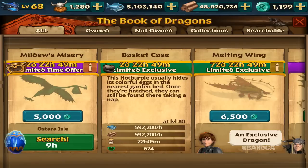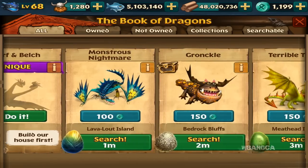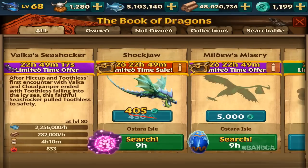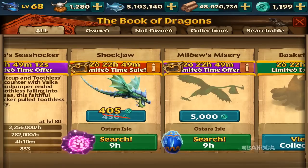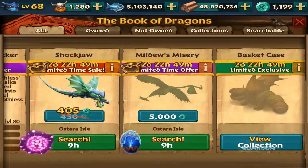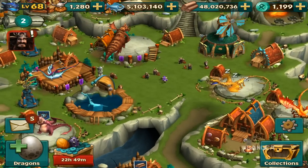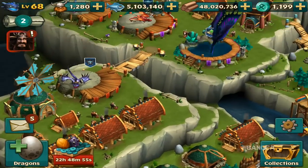You can get the Bookcase Dragon's pink rabbit now, so be sure not to miss it if you've been collecting that. The Shockjaw also has a reduced cost. The unique Skuldron and the Bookcase Dragon are featured, so we're going to be working on the Bookcase Dragon — hopefully that'll be good.